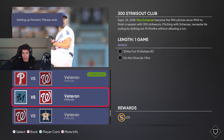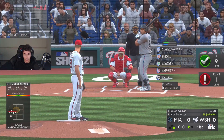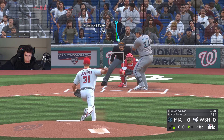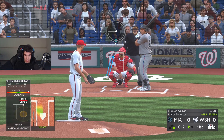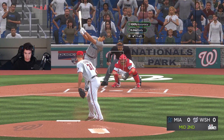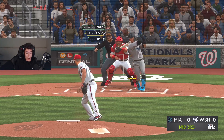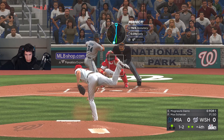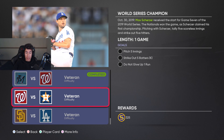Now we need to strike out 10 batters on veteran difficulty — that's a lot of moments. I did not realize how many there are. Strike out 10, don't give up a run. One for one — two for two — three for three — number four — five for six through two innings — number six — three to go, two more, one more — got it done, 10 for 12. Rookie we were 10 for 10, but veteran is a bit tougher.